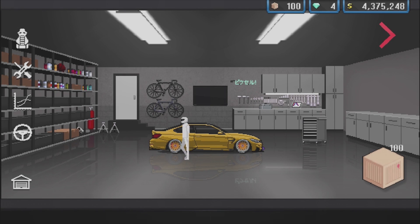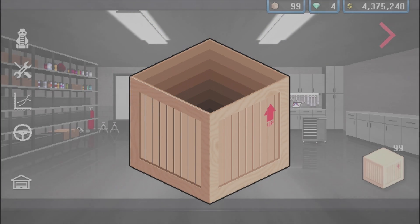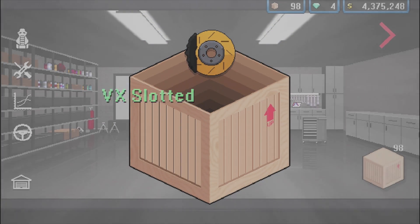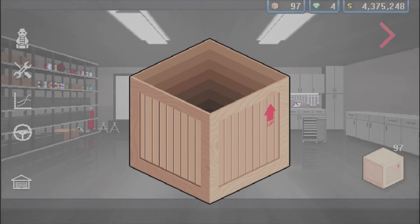We have our M4 right now — that was our last build. Without further ado, let's go ahead and rapid fire these crates. I have yet to have any roof rack accessories on any car in this game. How come I haven't? I personally don't know. We're going to just rapid fire these.